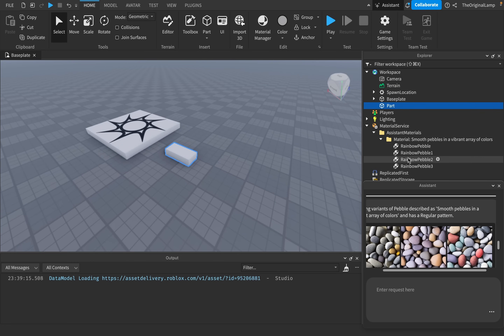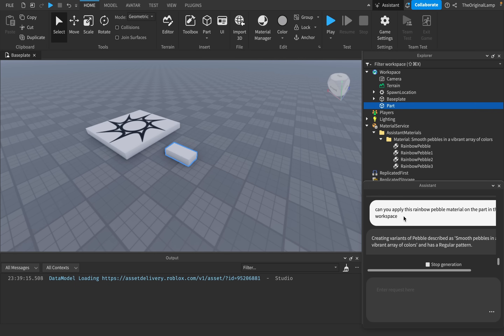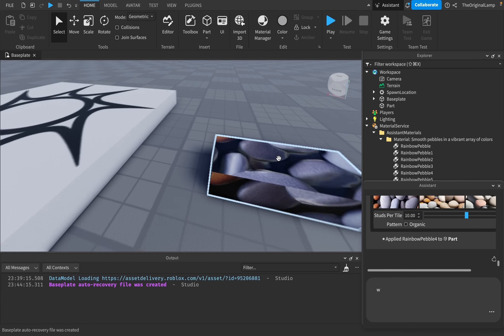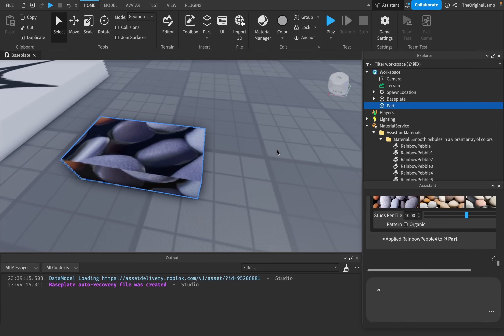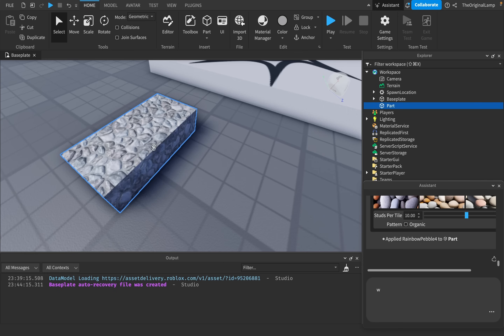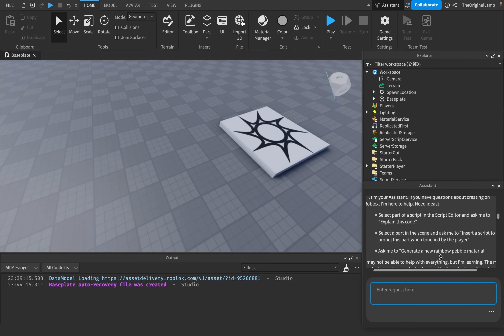If I make a part, can the AI apply this rainbow pebble material on the part in the workspace? I'm really curious. Okay, it says 'applied rainbow pebble for two part' — it can do it! I mean, this doesn't look the greatest, I will admit. But the fact that AI is doing this is impressive. I'll just delete all the materials and it goes back to the basic pebble material.